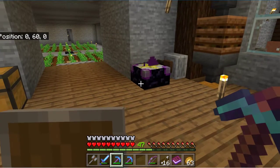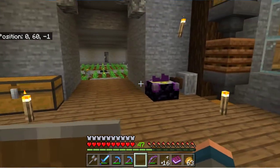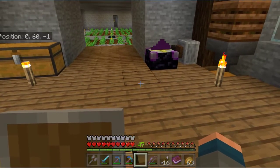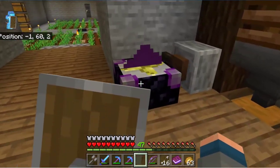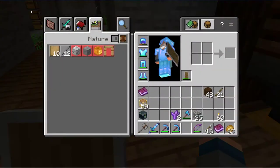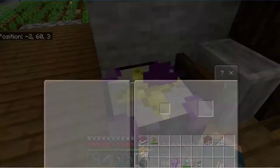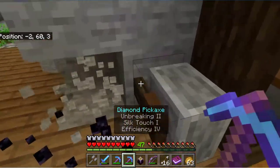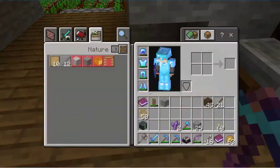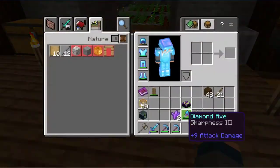I'm back, sorry — had to take that phone call, couldn't not do it. So where were we? I've got to get the token transformation table. I've already made this — I had to, to get the cow. So if I pick it up... can I mine it with silk touch? I can! So if I place it down again, hopefully I won't have to make another one.